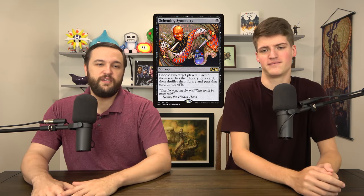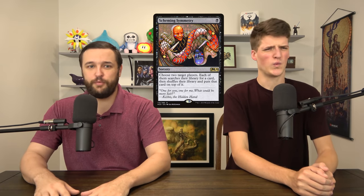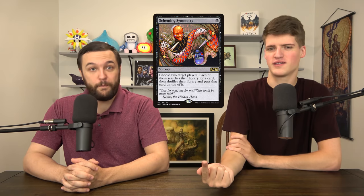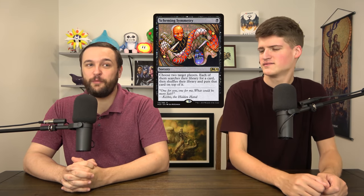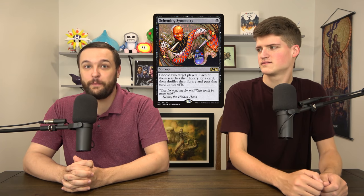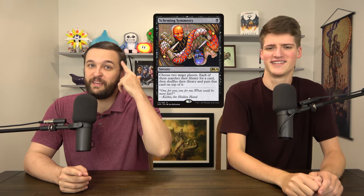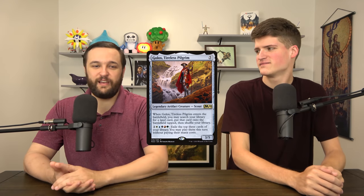Scheming Symmetry lets you and another person vampire tutor to put cards on top of your deck. I could see this one going up. It's completely fair — unless you have something like an Ashiok to mill them after they put it on top, making it so they got nothing and you did. It's on my watch list because it's a fun janky tutor. The competitive guys don't really care in most cases, but for people looking to have fun and chill, it's a one-mana tutor with amazingly good Seb McKinnon art. Keep Scheming Symmetry in the back of your head.